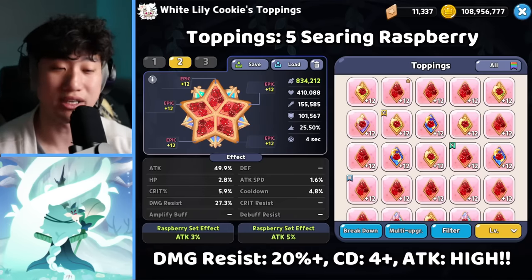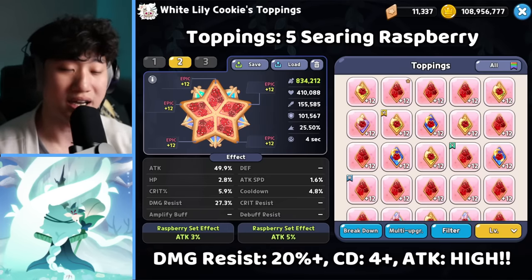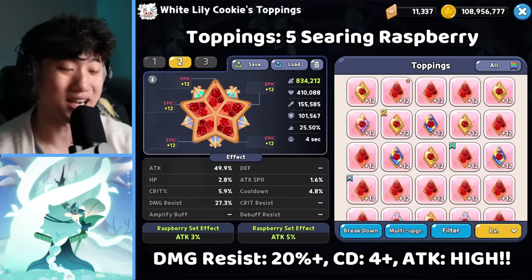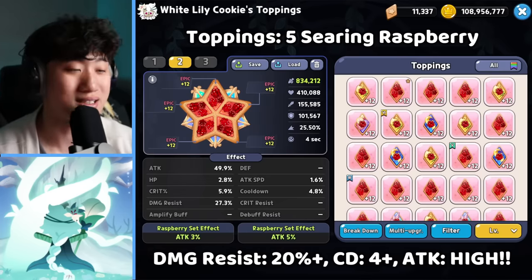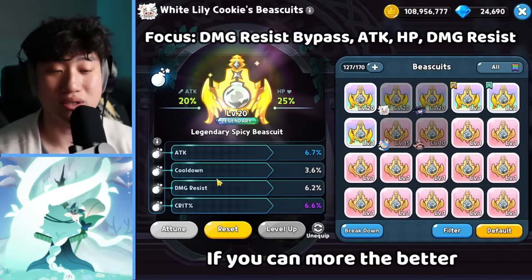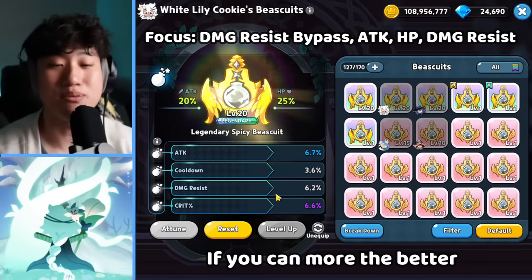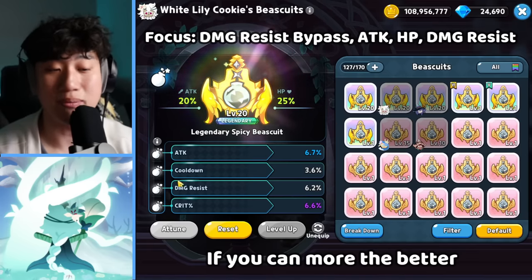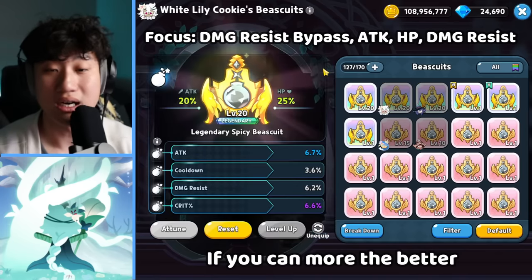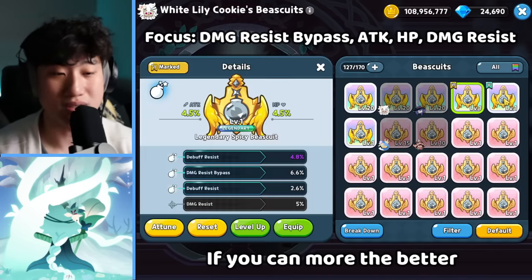For attack, the highest you could get is going to be really good — I've seen people get even above 58-59%, which is crazy. And for the biscuit, I would say extra cooldown and damage resist is good. I have seen people with damage resist bypass as well, and I think that's also really good. But I'm just going with cooldown and damage resist as of right now.